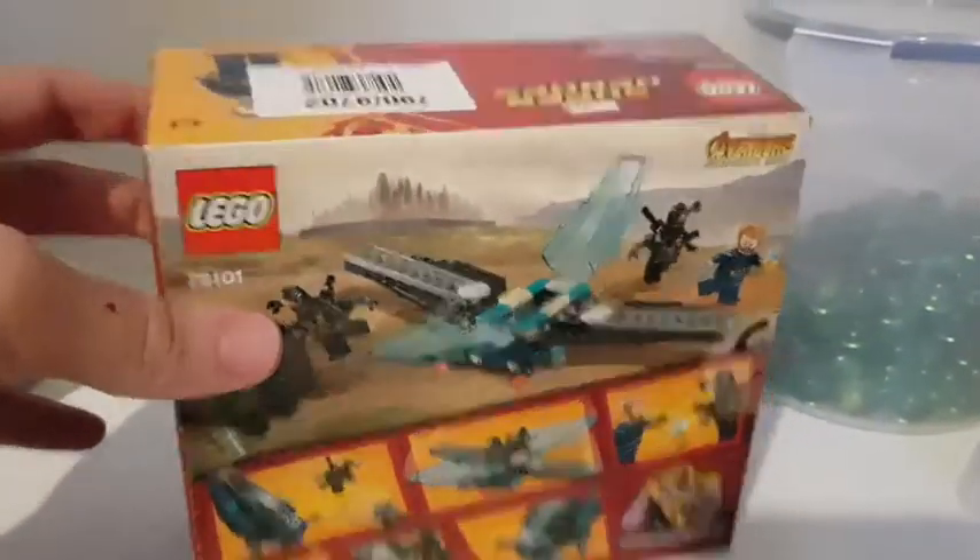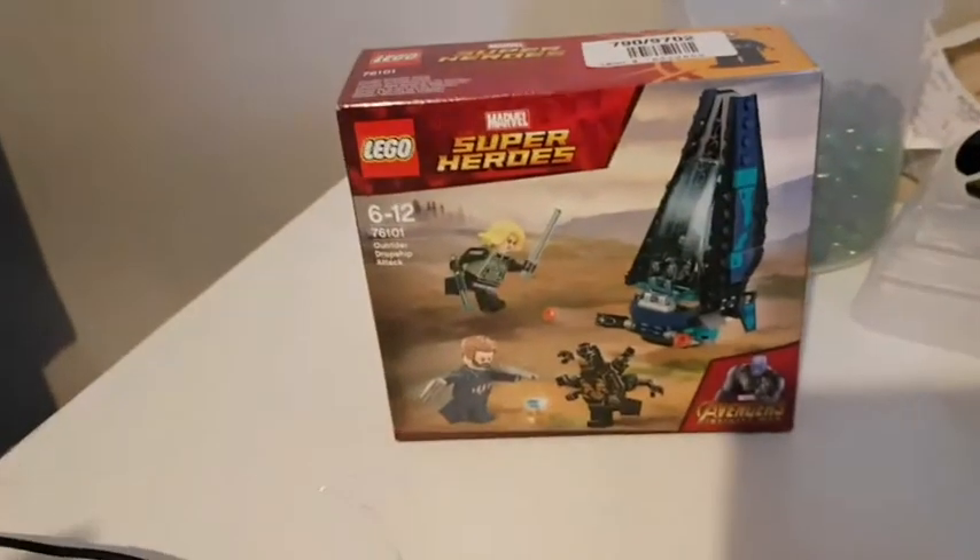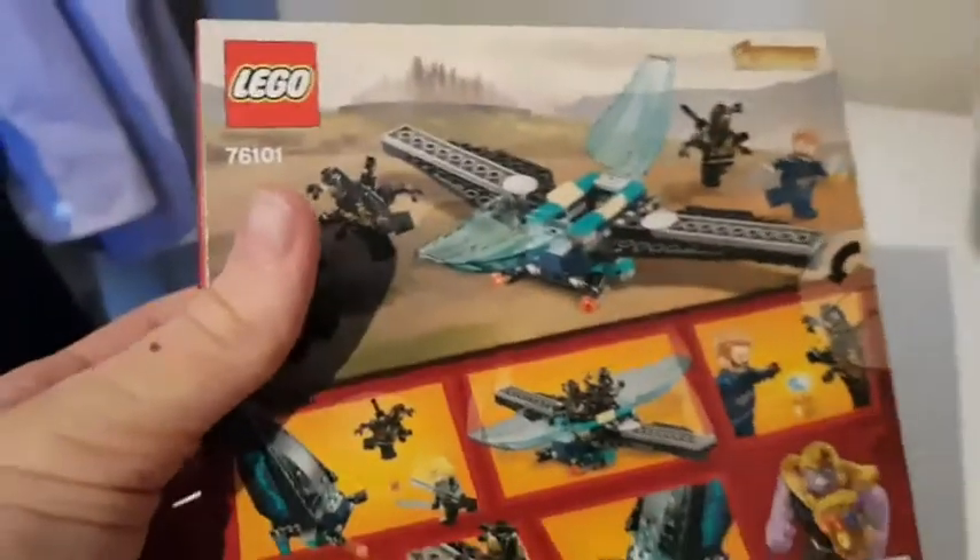There's the back of the box, the stuff that we don't care about. Actually, wait — we do care about it, because it shows us that all the infinity stones go on the infinity gauntlet. Anyway, now we don't care. I need to build it.